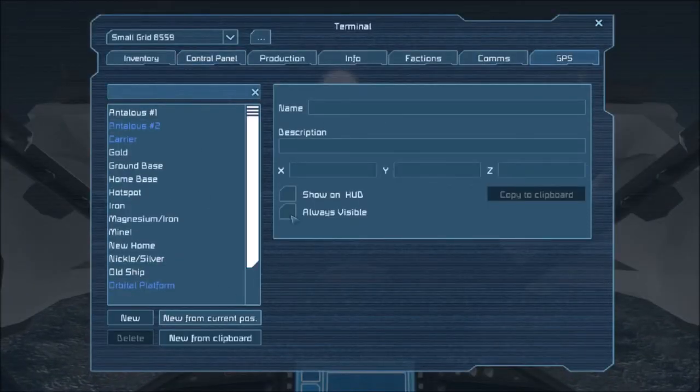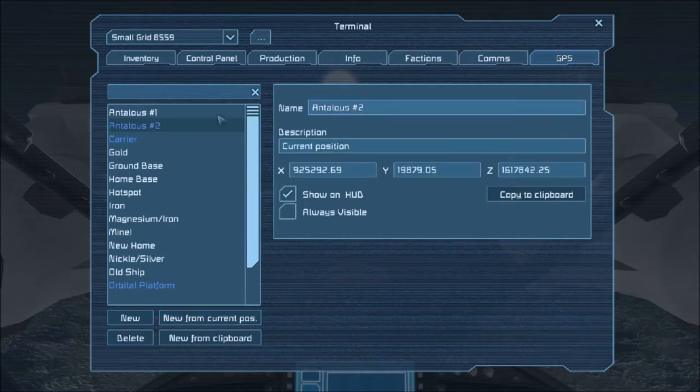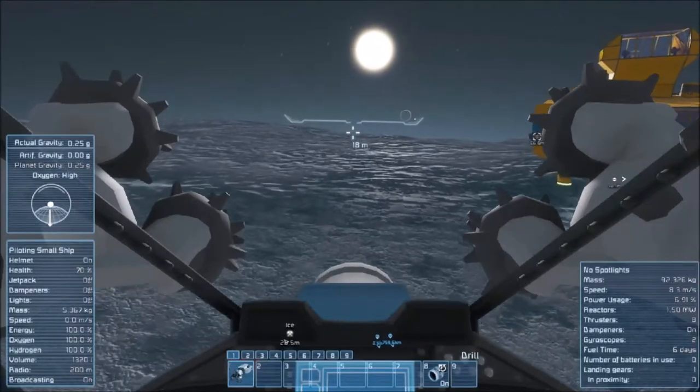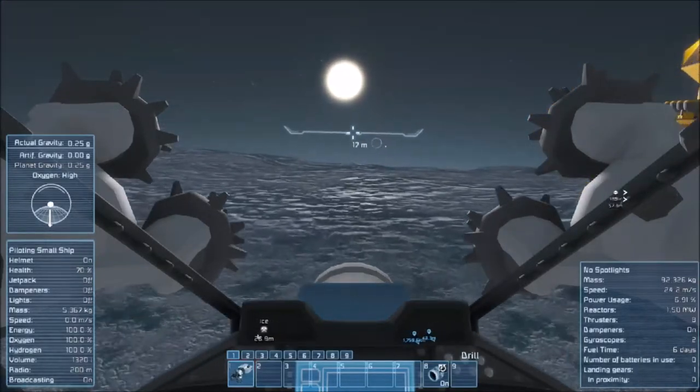GPS, new from current position — and that is going to be our landing site. Cool, so we got that marked. We don't need the carrier. Carrier is our point in space where we had left this when we were originally going to be landing at just the mining ship.